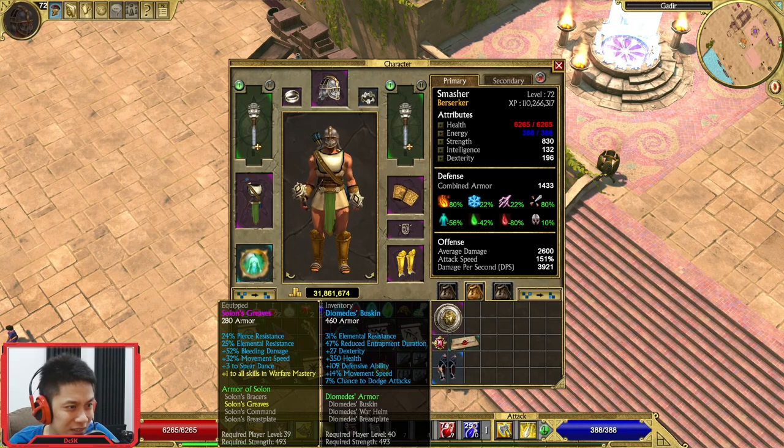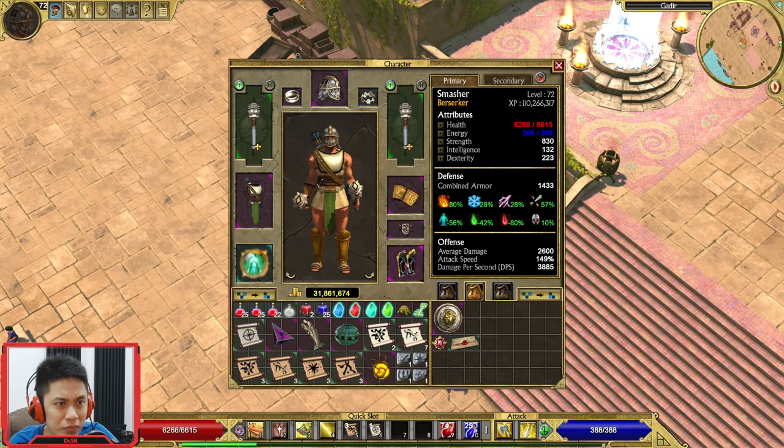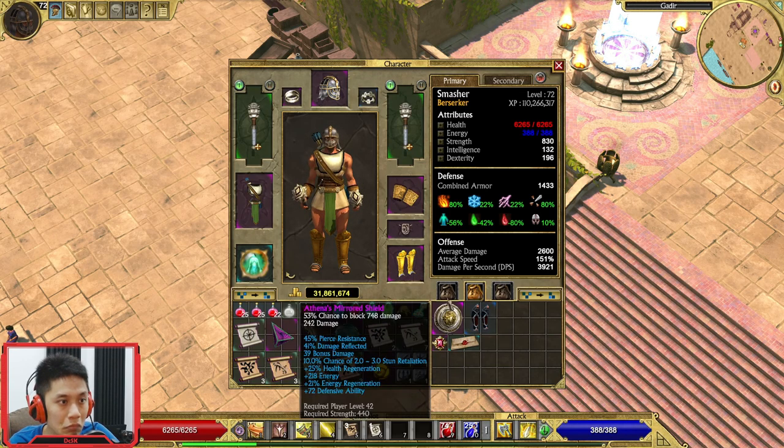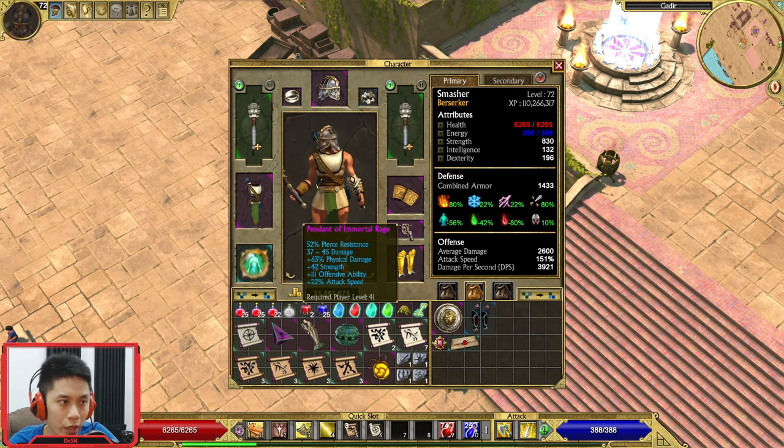What about this one? This one is not bad actually, but the movement speed is reduced — seriously, so I can't run. Some parts are good, some are bad — like the blue one increases 100 health points and a little bit of resistance. Okay, not bad. This one is damn good, man. I hope this can help me in the journey.